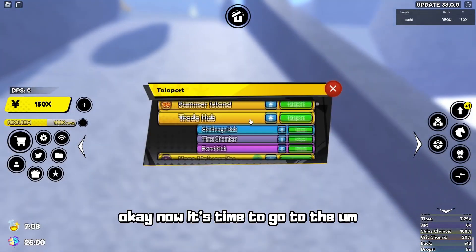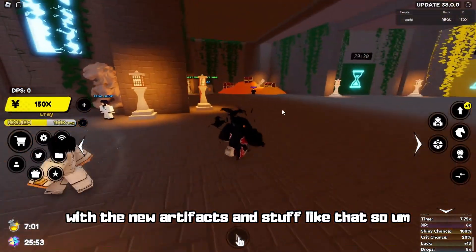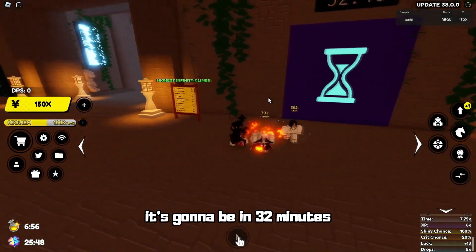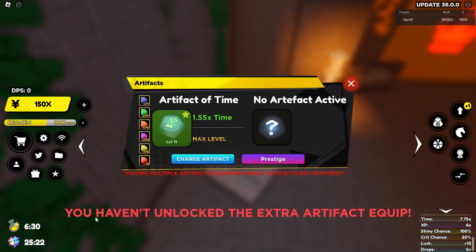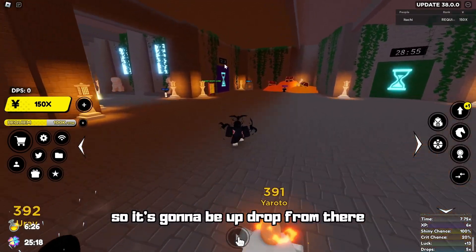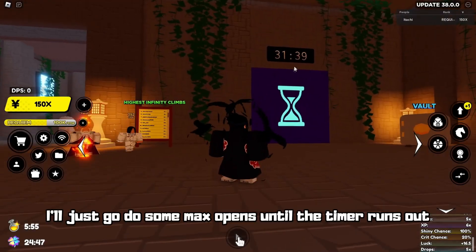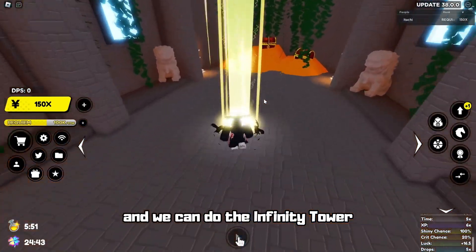Now it's time to go to the Challenger Hub and see what they added with the new artifacts and stuff. It's gonna be in 32 minutes and we can do the Infinity Tower, which is gonna be very cool. Basically you have to unlock it from the Infinity Tower — it's a one-time drop — and then you can equip two artifacts. I'll just go do some max weapons until the timer runs out.